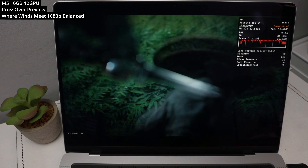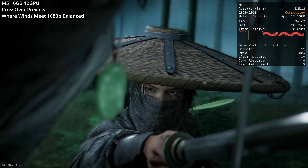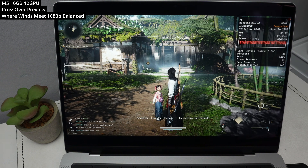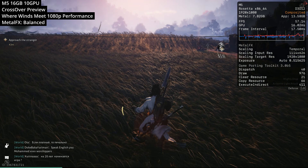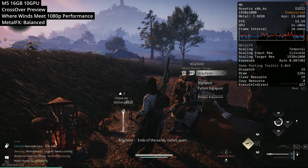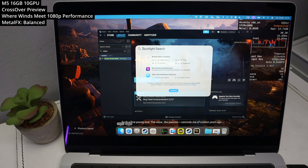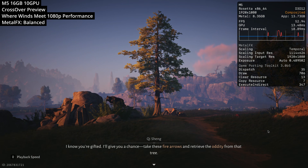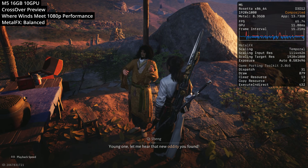First up, we're looking at Where Winds Meet — the Chinese free-to-play game that's supposed to be coming to Mac in the future, but we don't know when exactly, so we're playing the Windows version via Crossover preview. You can't change graphics settings until about 10 minutes into the game. I turned this onto performance mode and set the Metal FX over DLSS hook to balanced mode, upscaling from 626p. It fluctuates between about 45 to 70 FPS, which is surprising given we're over the 16GB memory limit and already suffering from memory pressure.